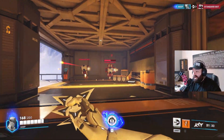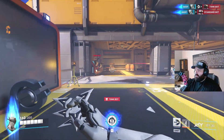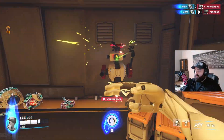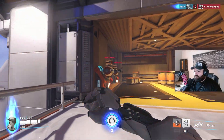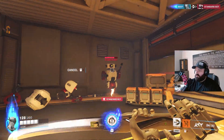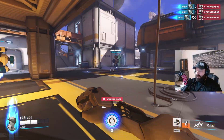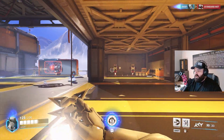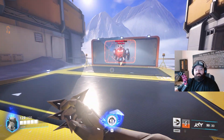Now let me show you the Deflect ability. As you can see, he deflects incoming projectiles. And that Swift Strike dash right there — whenever you get an elimination it automatically resets the cooldown, so it's very very quick. You can see it bounces back and hits the enemy. Those are his main skills.